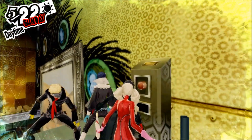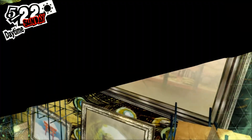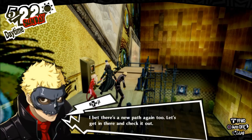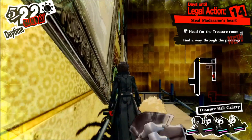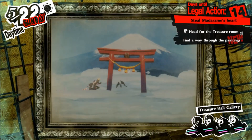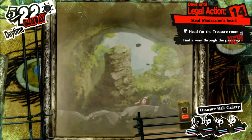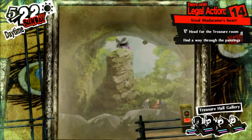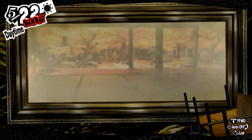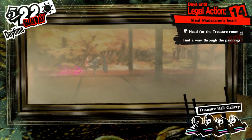Since we pushed the button we have to go all the way back to the beginning by jumping down and going around. I'm going to cut out the backtracking. You can't go back into that painting, so now we're going to climb up this ledge and go into the room, and that should take care of the entirety of the painting maze.